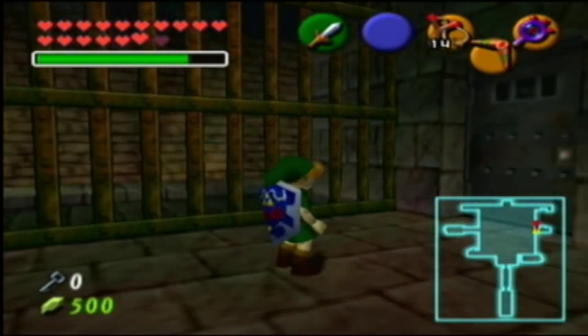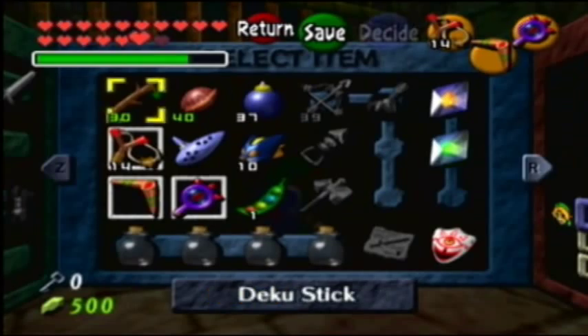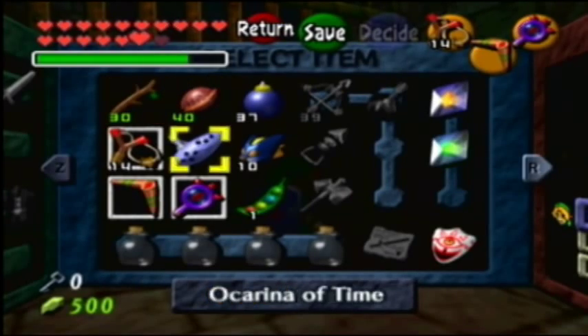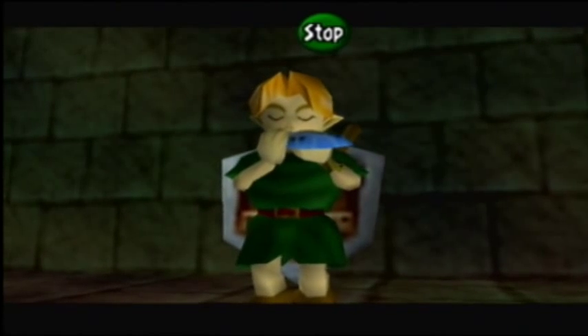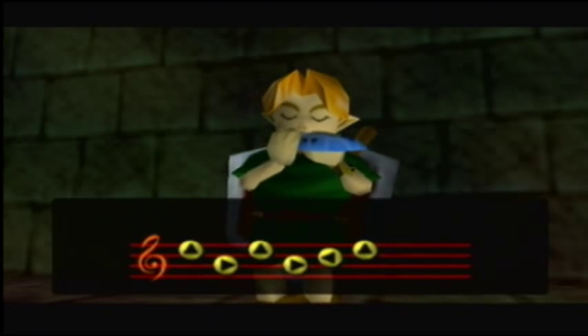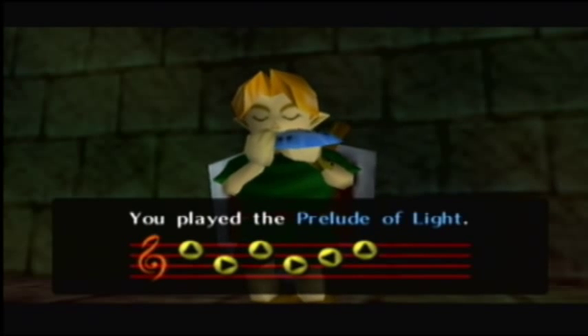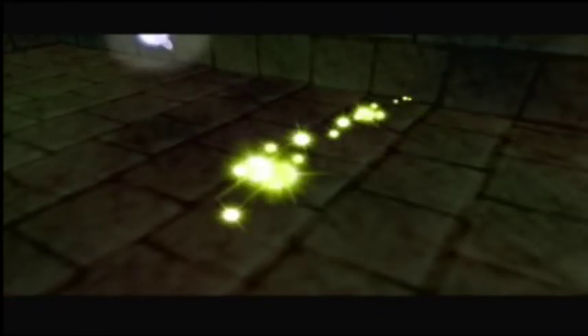Let's get out of here. Get out your ocarina — we're just going to warp out I suppose. So I think we're just going to go to the entrance of the Shadow Temple. Or we'll turn back into an adult, and then go to the entrance of the Shadow Temple. Of course, cause we can't do the Shadow Temple as a kid — even though we can get there, we can't do it.